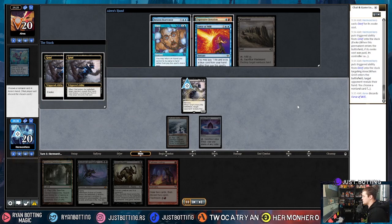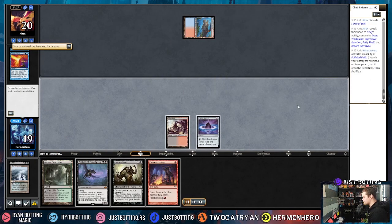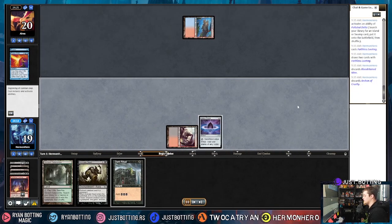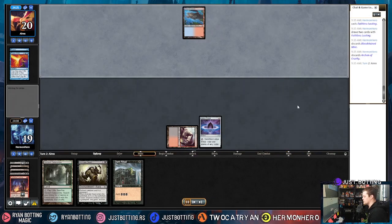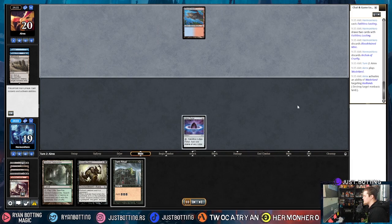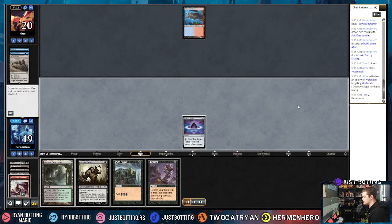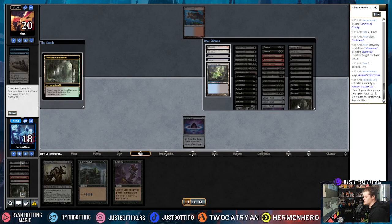We take Force of Will, hope they don't draw another piece, and faithlessly loot stuff away. However, we hit Dark Ritual, but they have Daze — they can Daze the Dark Ritual, so we decide to wait one more turn. We get rid of our land, which is totally okay, because next turn we can Verdant Catacombs into Dark Ritual since the only interaction we know about is Daze. We can even choose to put Griselbrand on the battlefield if we want to.